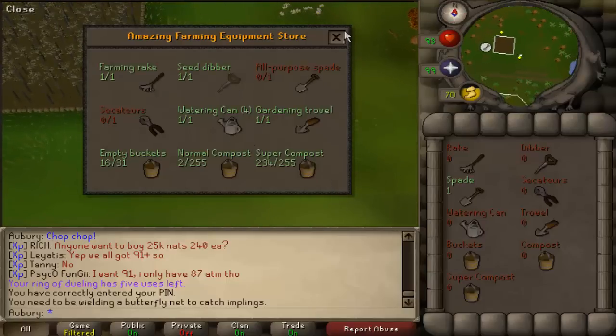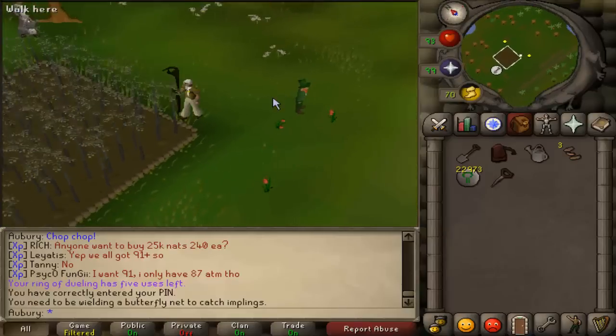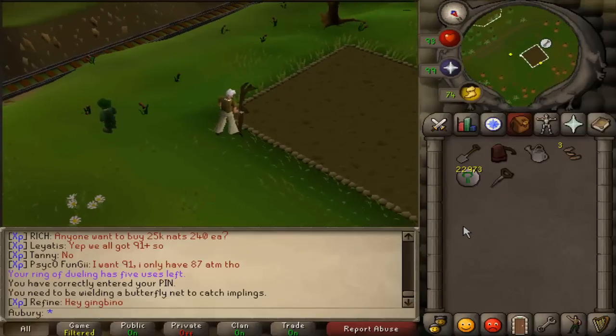I'm going to go through with you guys all the things that we know you can do to prepare for diaries coming out. What I'm doing right now is planting jute at the patch north of Camelot.